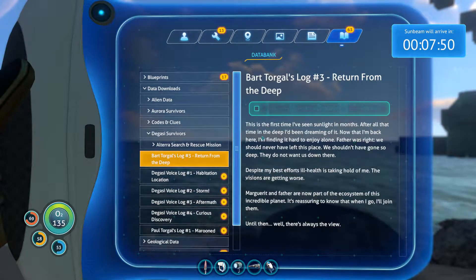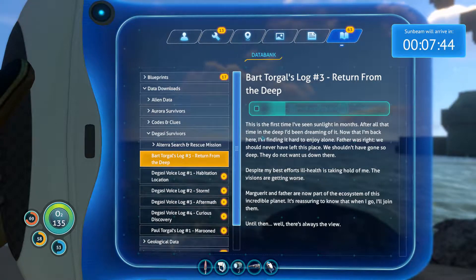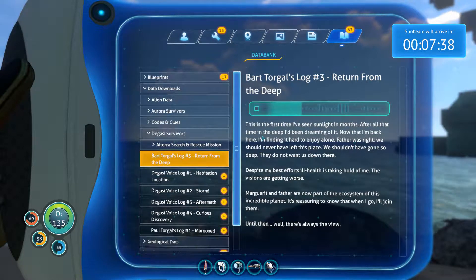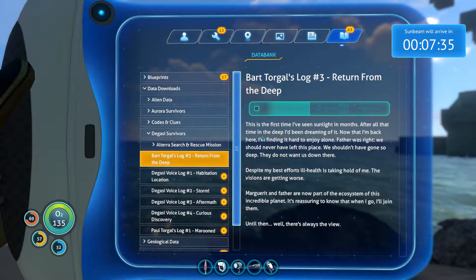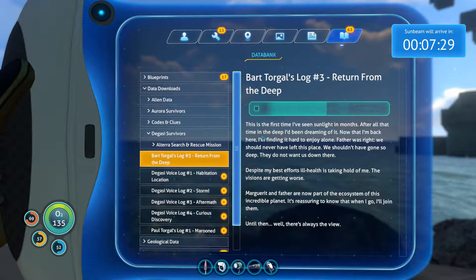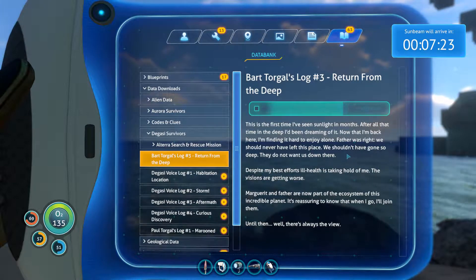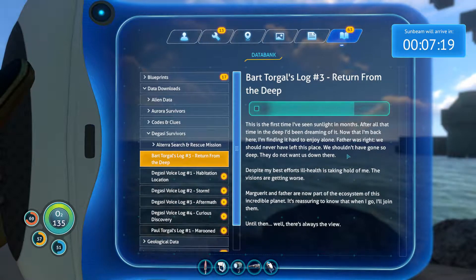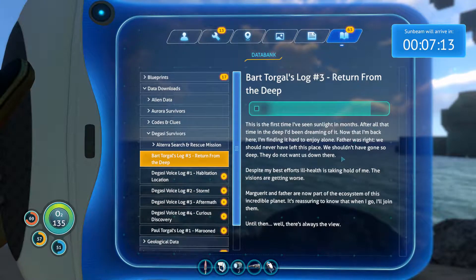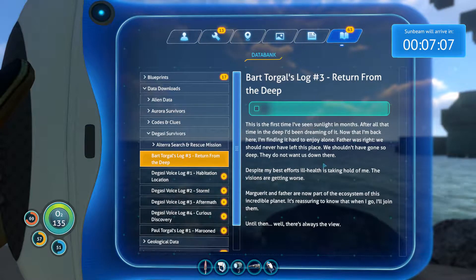Bart's log: 'This is the first time I've seen sunlight in months. After all that time in the deep, I'd been dreaming of it. Now that I'm back here, I'm finding it hard to enjoy alone. Father was right — we should never have left this place. We shouldn't have gone so deep. They do not want us down there. Despite my best efforts, ill health is taking hold of me. The visions are getting worse. Marguerite and Father are now part of the ecosystem of this incredible planet.'